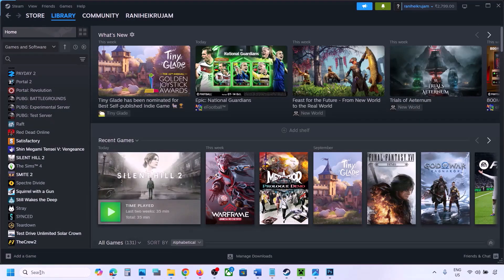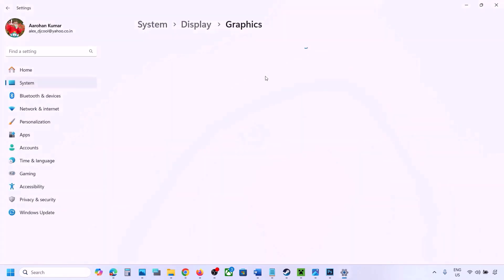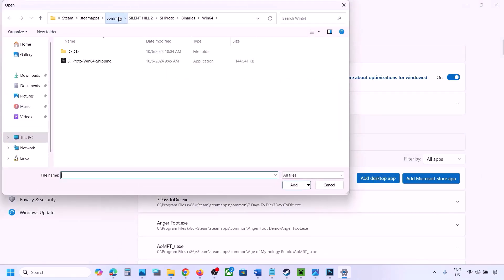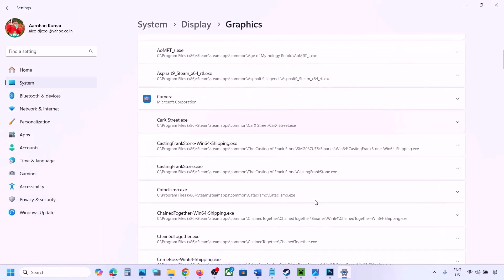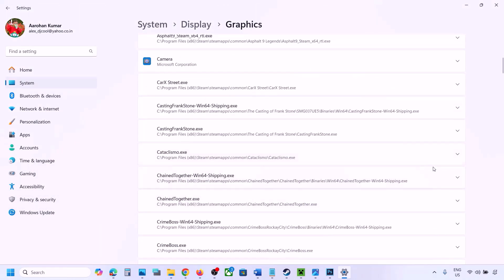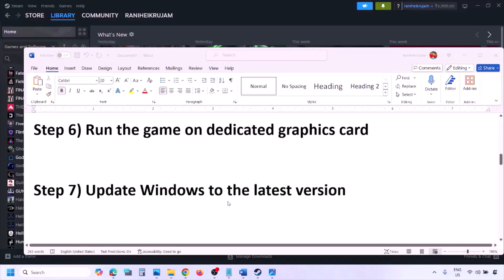The next step is to run the game on the dedicated graphics card. Type Graphics Settings in the Windows search box and open Graphics Settings. Click Add Desktop App, go to the game installation folder, select the game EXE file. Once added, find the game in the list, click the drop-down arrow, select High Performance and your dedicated graphics card, then launch the game and check.